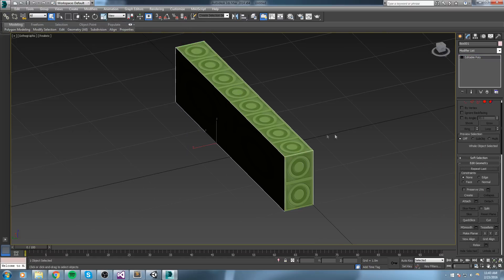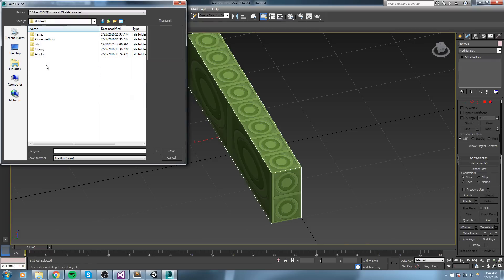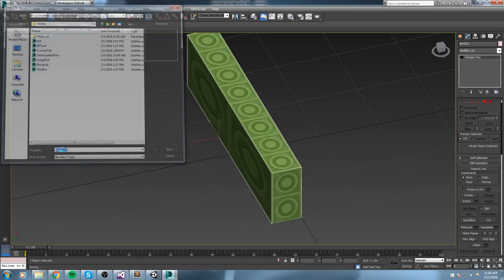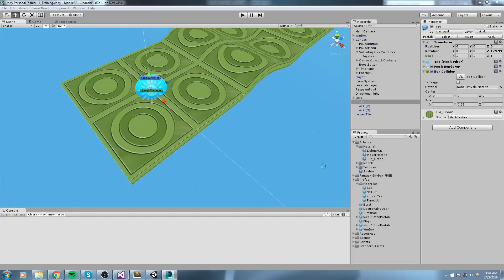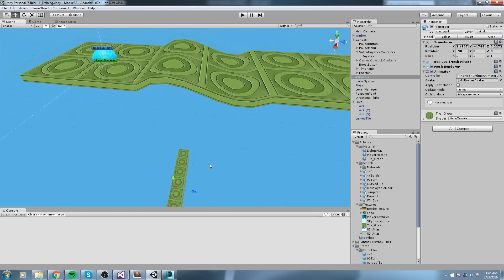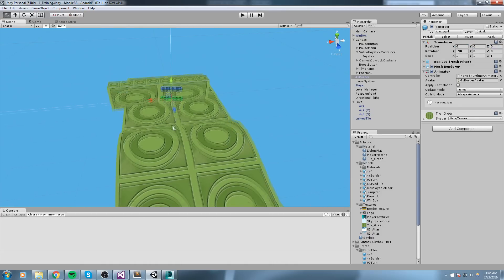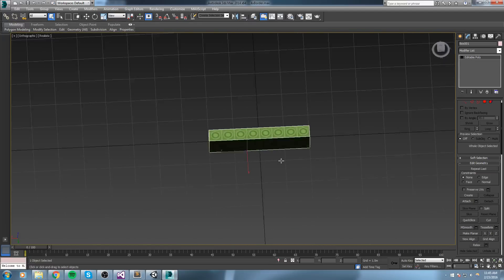Here's our border — let's import it. I'll go to my asset folder under Assets > Artwork > Models and name it '4x border'. I'll drag and drop it into the game, find it under models, apply the tile green material, get the right angle, and then make a prefab by dragging it into the floor tiles folder. I realized I forgot to clean it up before leaving 3ds Max, so I'll do that now.